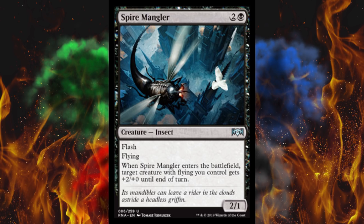Next up, Swirling Torment — a 5 cost sorcery. Choose one or both: put target creature on top of its owner's library, or return target creature to its owner's hand. So it's just a double bounce. I'd rather just bounce and draw a card for four. The back-to-library option ruins their next draw, but they're guaranteed to get it back, so it's not really that great.